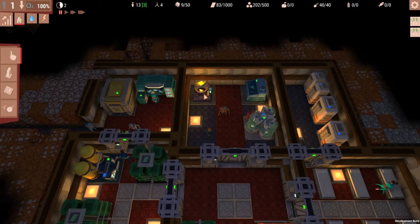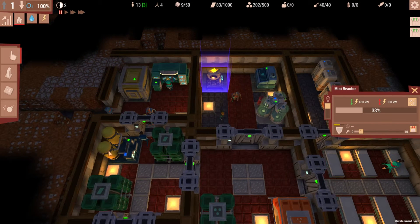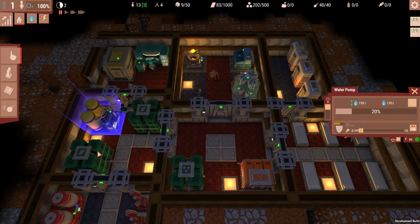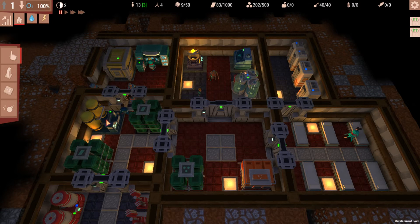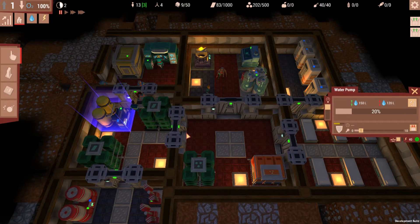The first change is that you can now place additional reactors and water pumps into the same grid. Previously you didn't want to do that, but they decided against that, and I definitely agree with them that it was a very good change. They did it because it lets you set up your base more to your liking, and it's actually better on performance, which is quite nice.